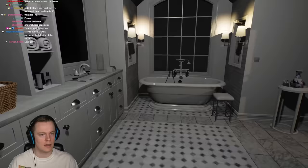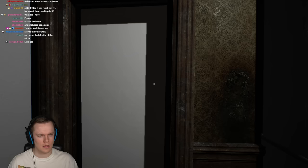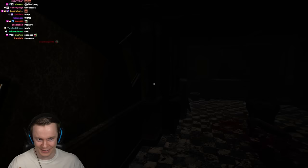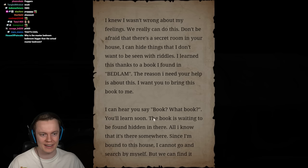That's pretty sick. See, that's what I want more. Why isn't the puzzle for getting rid of the ghost something like this instead? That's way more fun than looking for items in a giant hay bale. What the fuck? I knew I wasn't wrong about my feelings. 'Don't be afraid - there's a secret room in your house. I can hide things I don't want to be seen with riddles. I learned this thanks to a book I found in Bedlam. The reason I need your help is about this - I want you to bring this book to me.'